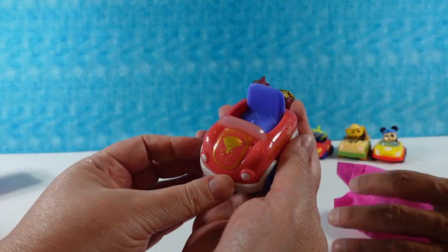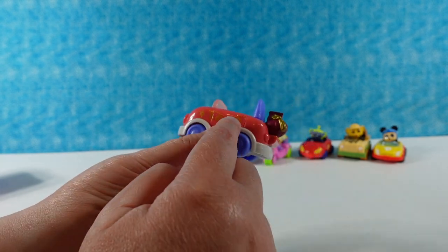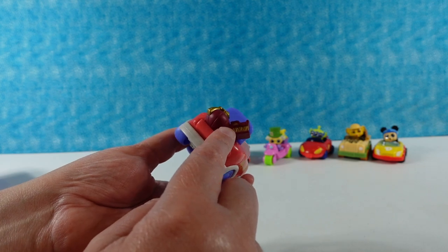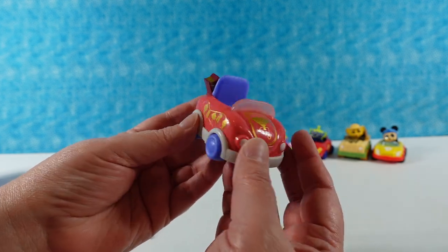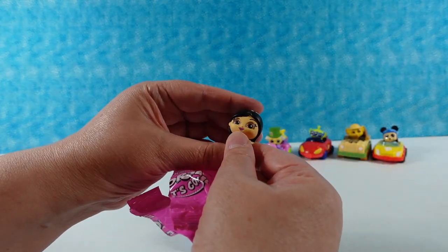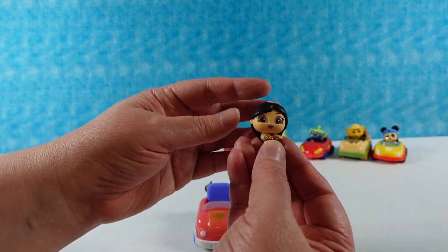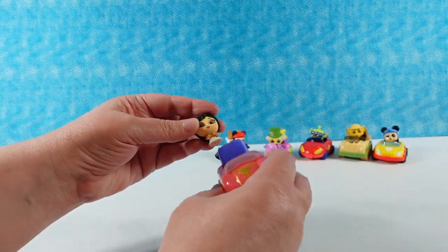Oh, wow - look at this vehicle! We have, like, the Chinese lanterns, and a dragon in the back. It's very purple and kind of like a salmon pink color car. We have Mulan! She is wearing her princessy dress, and she has a fan because her car doesn't have air conditioning. And she lives in Texas and it's hot there - she needs a fan.